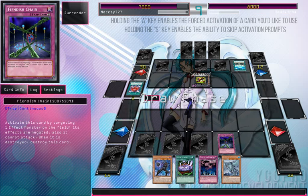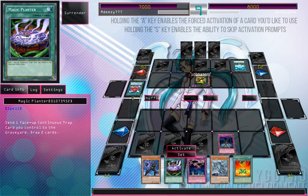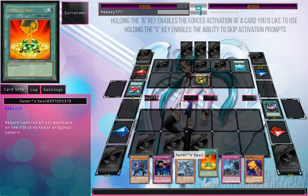I've got Planter, which I can get rid of that Fiendish Chain next turn — or this turn actually. So let's see what we can draw into. Planter, and we draw. If he's going to Raptor's Gust it, he might as well do it now. Okay, two more Kaiju cards.